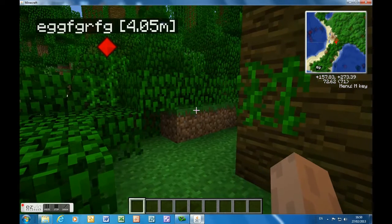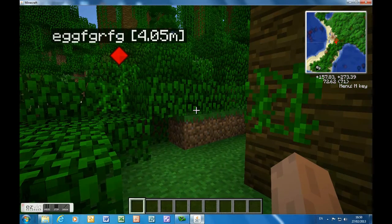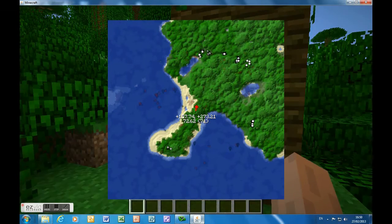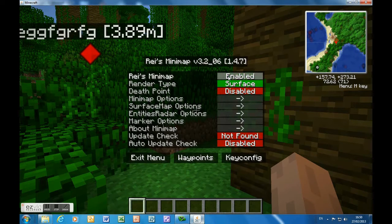Hey guys, minecraftstuff here. Today I'm doing the Xaero's mini map mod, so I'm going to get straight on with it. If you press X on your keyboard, the map pops up really big on the screen so you can see where you are. When you don't press this, it's just in the corner.